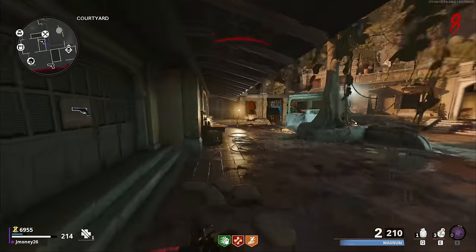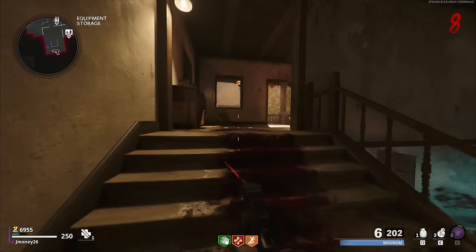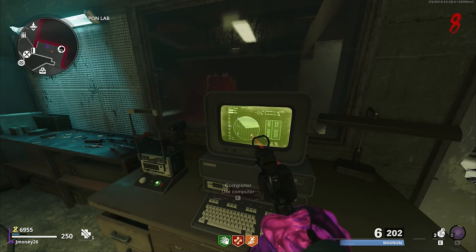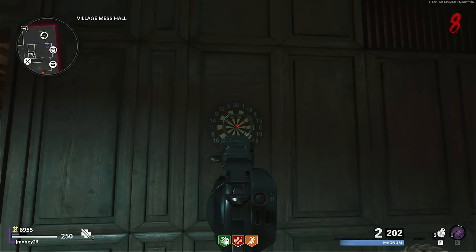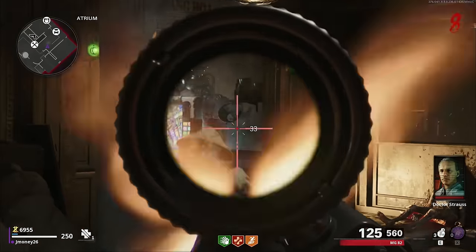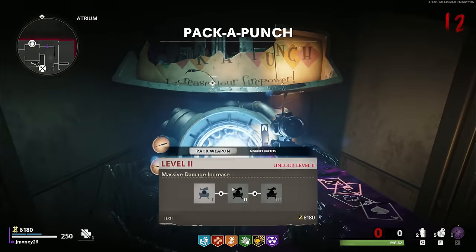Let's try one more time — 19, 17, 12. Nothing. Let's go look at the numbers again. Holy shit, I'm actually playing as Mason — what are the odds? Let's try again. First number is for sure 19. Okay this one was 15, so I got that wrong — 19, 15, 12. Not it. 19, 15, 14 — yep, got it, just took a few tries. Let's go ahead and grab microwave the next. We'll need PhD. We'll wait here until the Mangler spawns, build it, and now we can get PhD. I guess we'll pack-a-punch this.